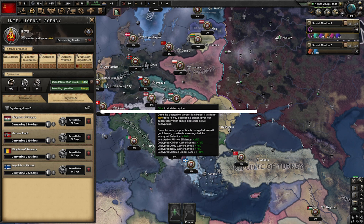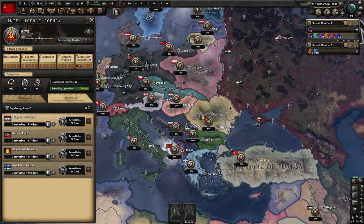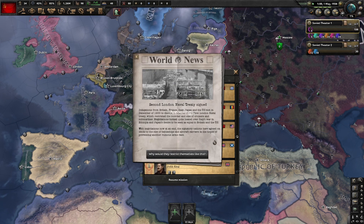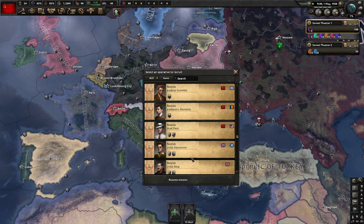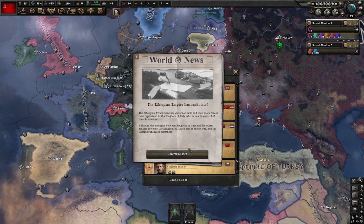Reduce the time it takes to finish focuses. Some focuses have really long timers, which forces you to sit around for a long time and wait just to get that extra research bonus or political power. By reducing the time it takes to do these focuses, the game can become faster and the player can move on to the next focus.